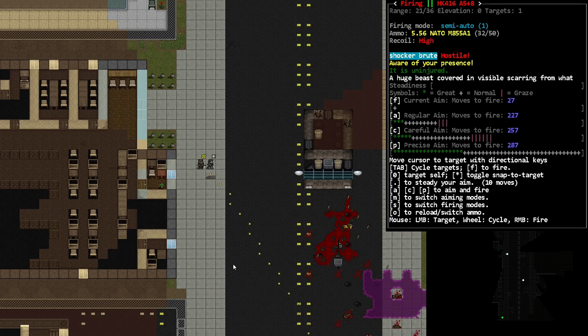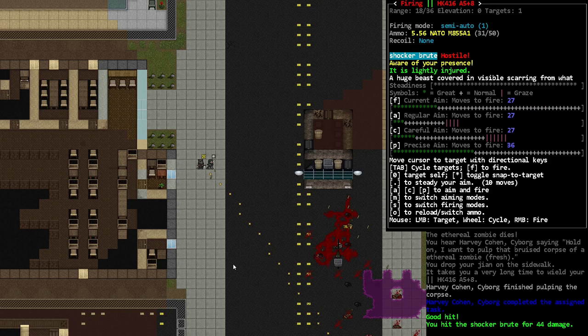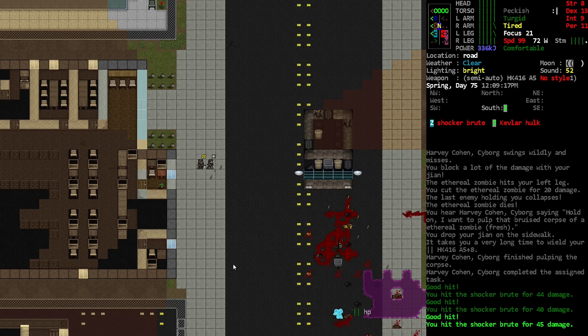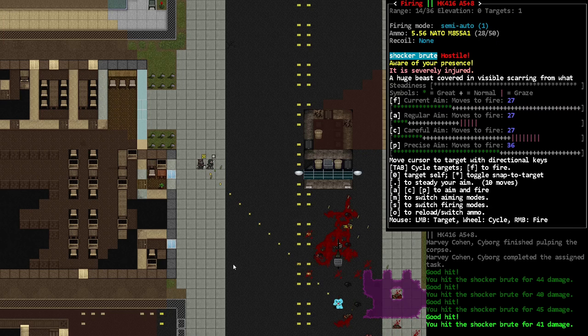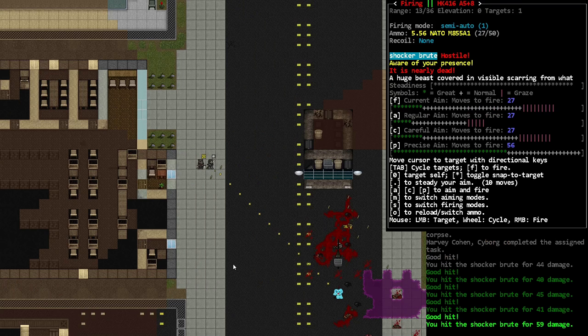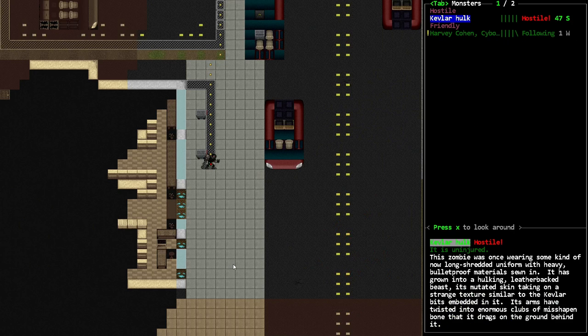Just drop it and let me kill this before Harvey starts charging. Just take aim. Good — that's a good hit, another good hit. Shocker any second now. Come on. He's gotta be down with this next hit no matter what. There we go! Alright, shocker is down. That kevlar hulk is gonna be nasty.